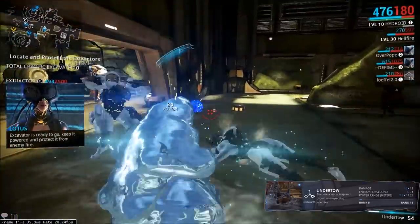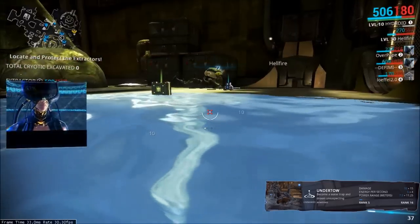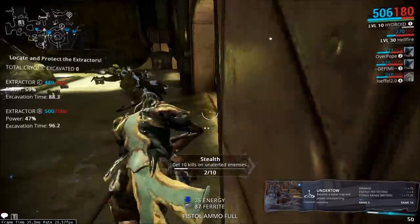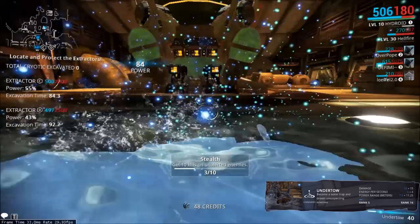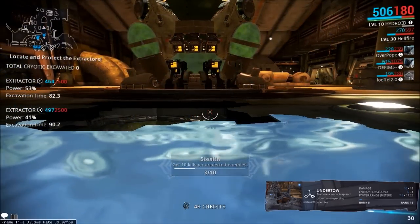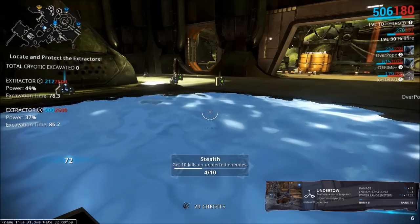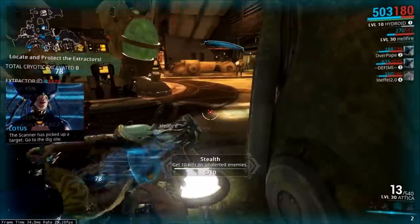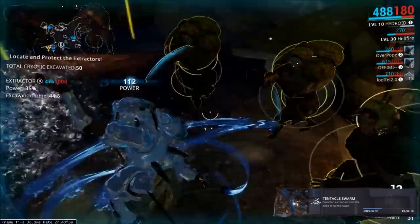His third ability will transform him into a pool of water on the floor, and he will be undetectable. Any enemy that walks inside will automatically get pulled in and drown. It's very good if you want to recharge your shield or attack enemies.